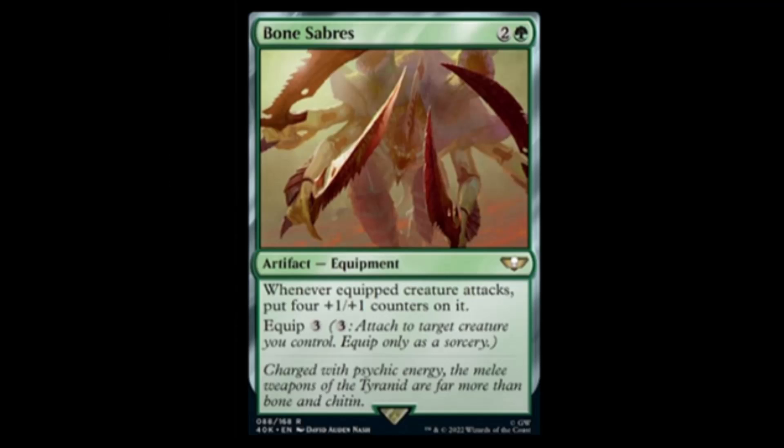We're starting off today with Bone Savers — green and two, it's an artifact equipment. Whenever a creature attacks, you put four plus one plus one counters on it. And you equip for three. This is disgusting. I'm going to assume that's because there are four hands.